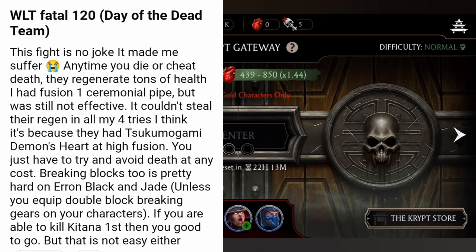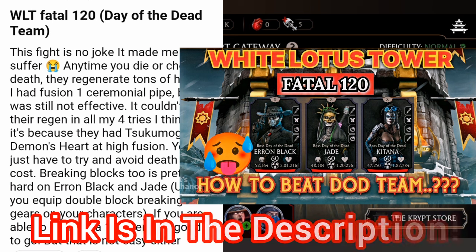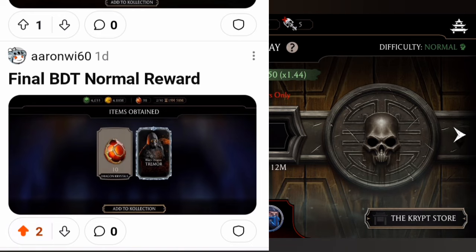It happens because the Mogami Demons start at high fusions. You just have to avoid death at any cost. Breaking blocks is harder than Black and Jade, so just use Tremor with any snare gear and bring Kitana in since she is the weakest. Tremor will bring her in on the very first try — make her wounded, then use Classic Scorpion on the next try. Classic Scorpion is a great character there. Also try Combat Cage Johnny.